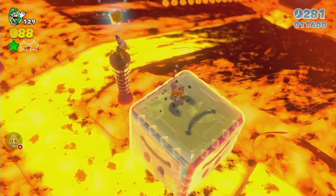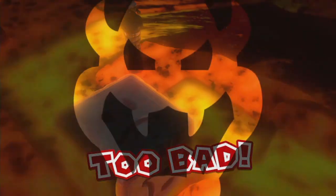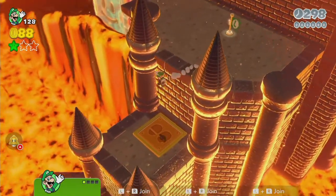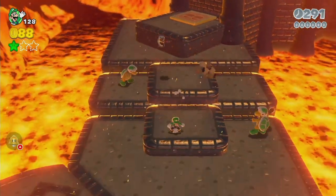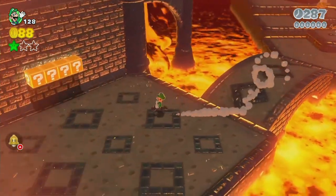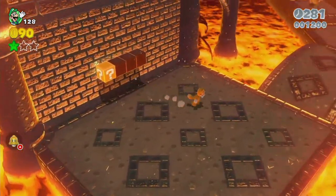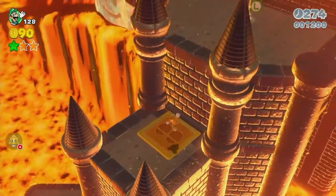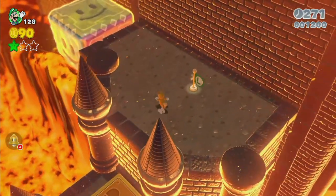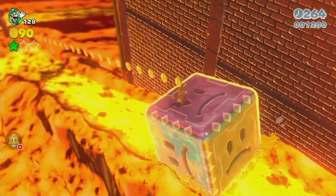Now for one of the trickiest stamps to collect — you have to land on this tiny platform which can be kind of tricky. It's probably one of the hardest stamps. We still want the Tanooki suit, but because of the way the level works we're going to have to go backwards through the level a little bit to pick it up again. Every time we die we have to deal with that. This is probably the hardest level in World Bowser — no joke.